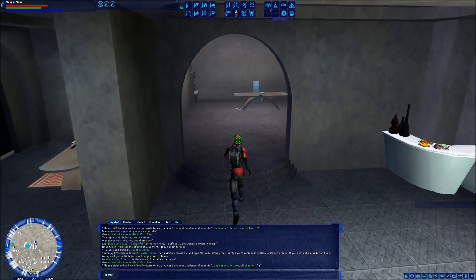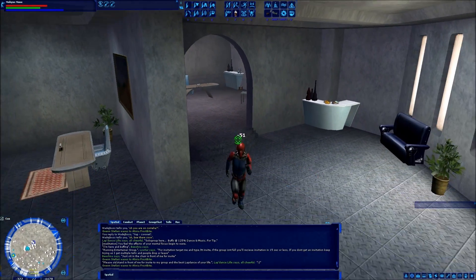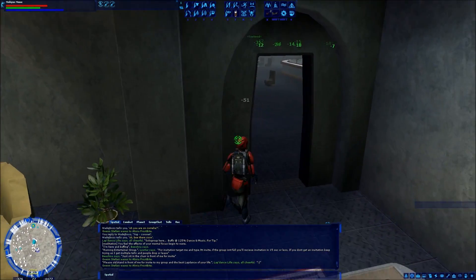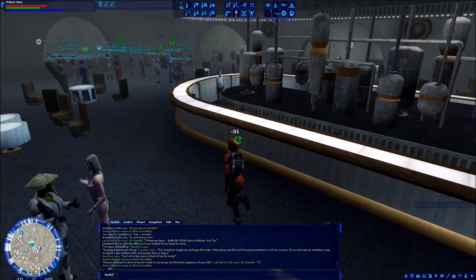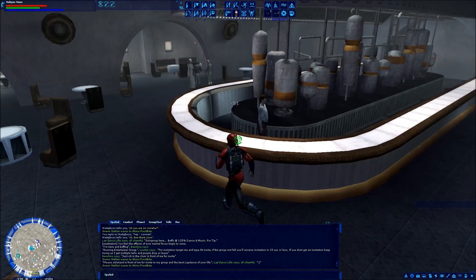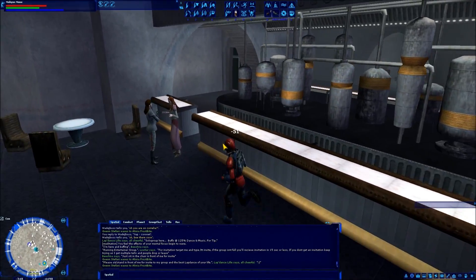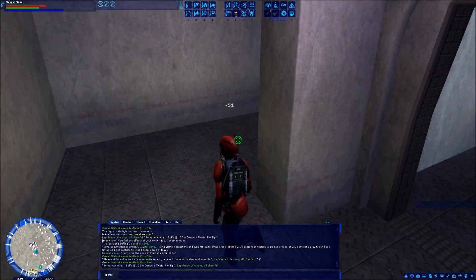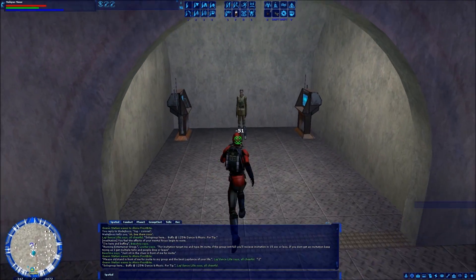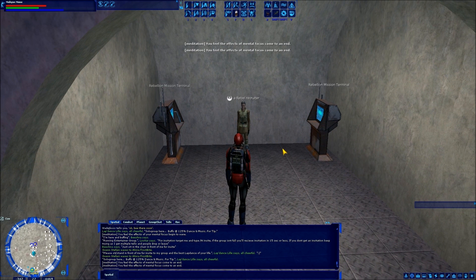So this room — obviously I'm in Coronet on Corellia right now — there's no one back here. Because a few people were confused when I was doing my faction video, I said that there's a rebel recruiter in the back of the Coronet cantina, and there isn't one in that room. However, if you come behind the bar, both of these doors come around to a back room with a rebel recruiter and two rebel mission terminals that you can do missions out of.